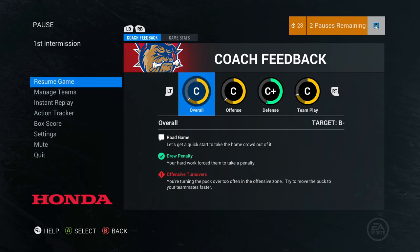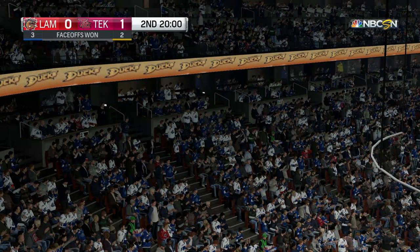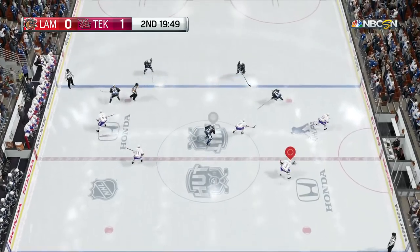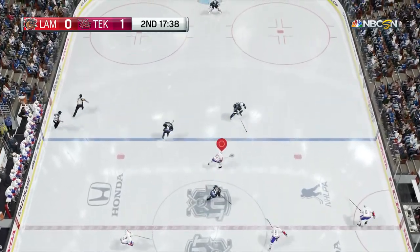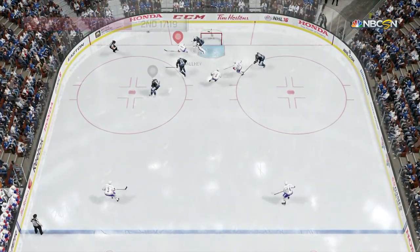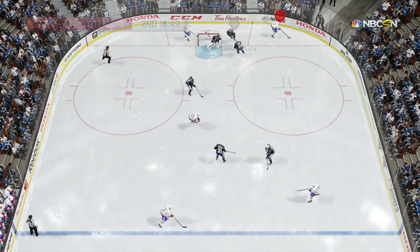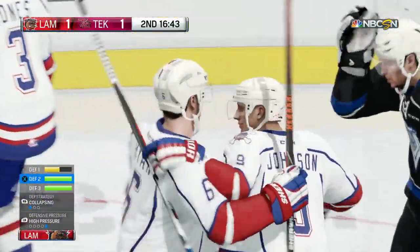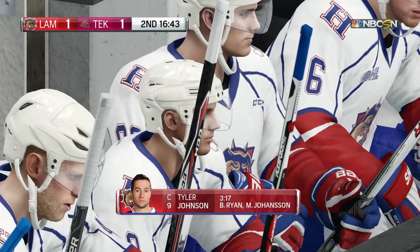Bobby Ryan gets a golden opportunity — Tyler Johnson and they connect with the Tampa change team chemistry. Tyler Johnson makes no mistake, tucking it against Henrik Lundqvist. That's a big goal to get — tying it up. Not really a Tampa change team guy for Tyler Johnson personally, but he doesn't miss that one.